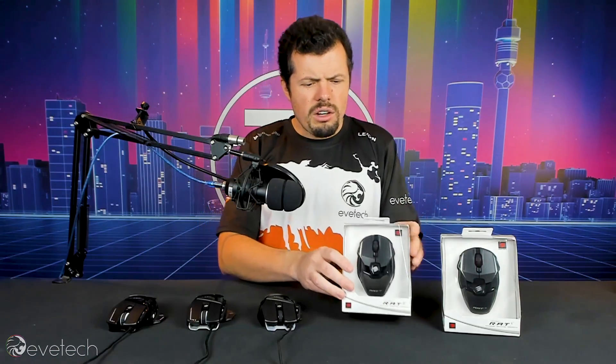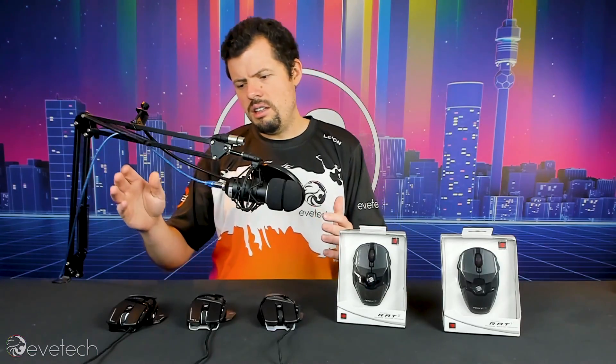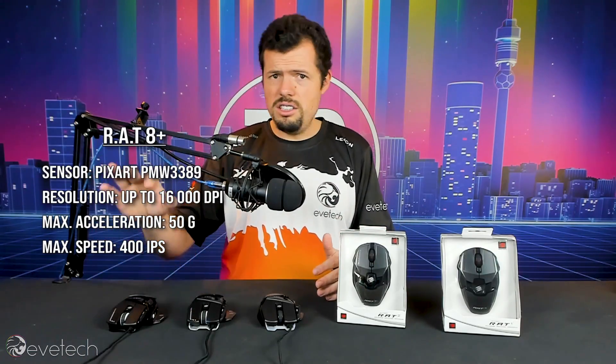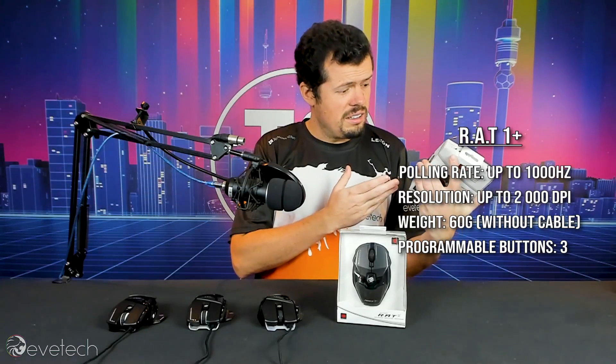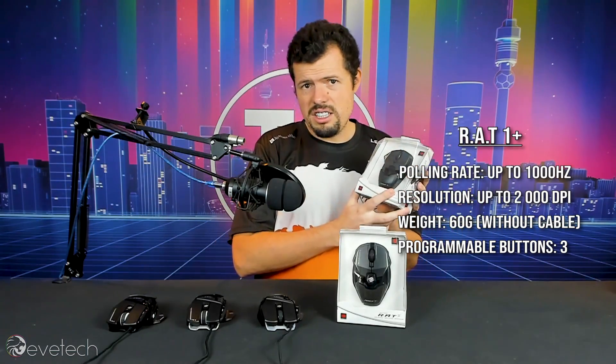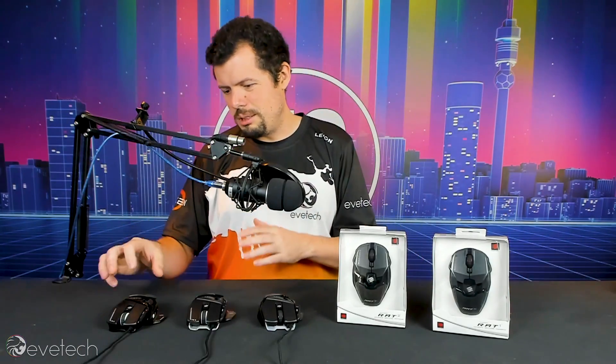All of them are relatively similar in their shape, but their feature sets do differ as you go higher or lower. You've got the 16,000 DPI, 60G model at the top end, and then a little 2,000 DPI, 10G acceleration model at the other end — more casual gaming, office mouse level — right through to professional gaming-grade optical, which is much, much better.